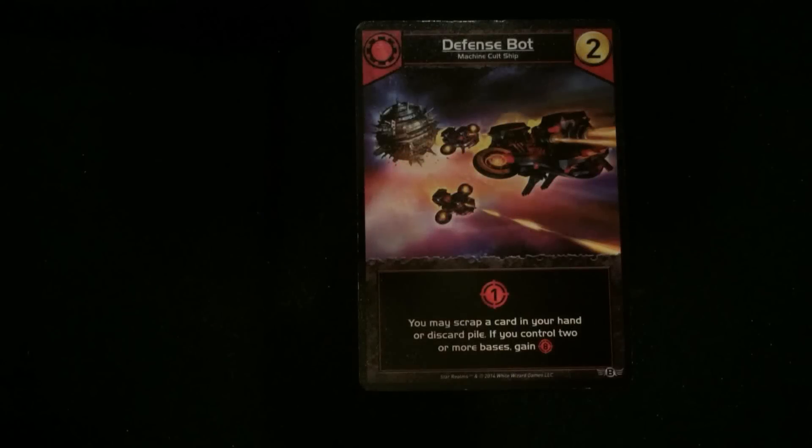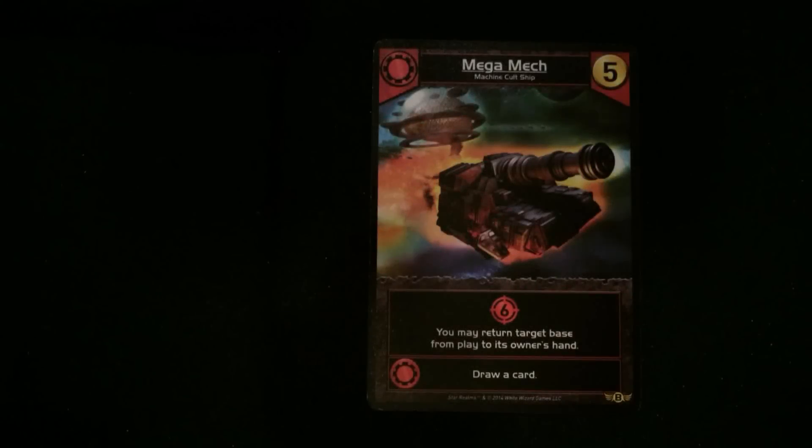Bases and Battleships — let's see what we got here. Starting with the red faction: Defense Bot, cost of two, does one damage, and you may scrap a card in your hand or discard pile. If you control two or more bases, then you're going to gain additional attack. Got a couple of those.